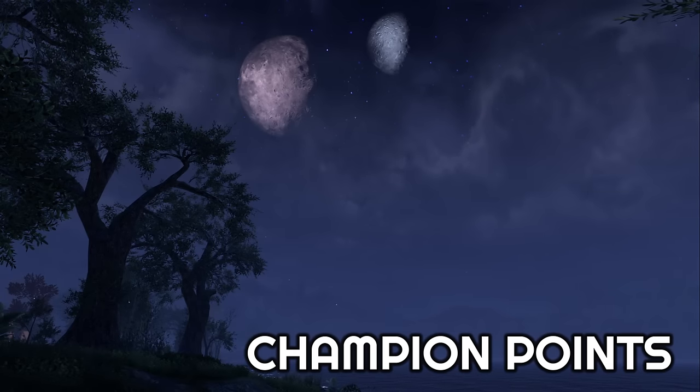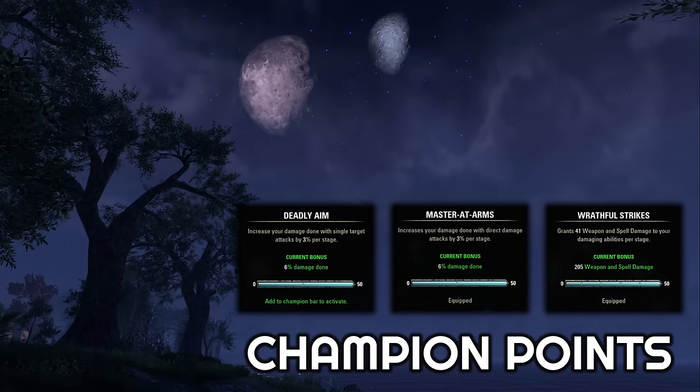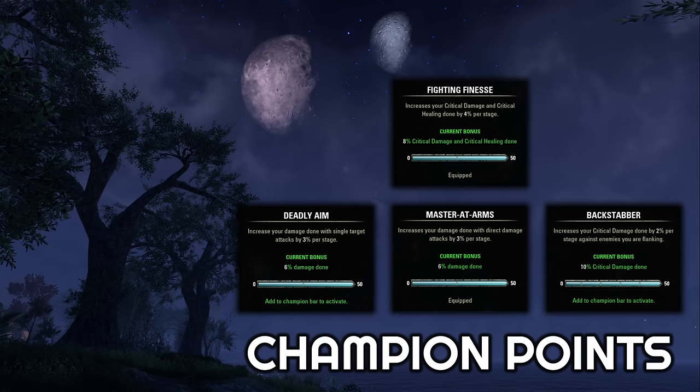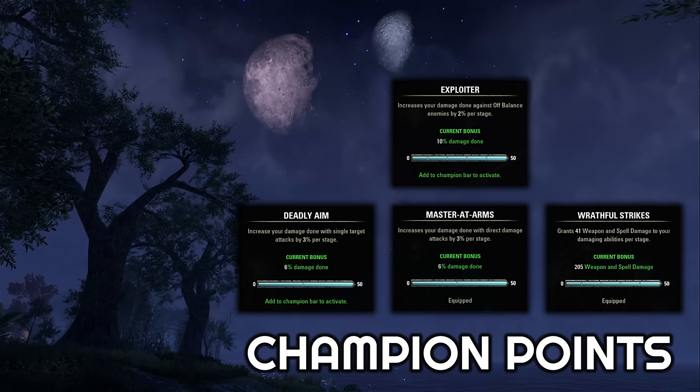Now I'll go through the champion points. The main three that we'll usually slot here are Deadly Aim, Master at Arms, and Wrathful Strikes. That fourth slot is where you'll typically change things up depending on your situation. You could do Fighting Finesse or Backstabber if you're coming up short of the crit damage cap of 125%. If you are way short of that cap and could benefit from both, you could drop Wrathful Strikes and have both slotted. Another common option is the Exploiter node, which gives a 10% damage boost to enemies that are off balance — really excellent for short burst scenarios.